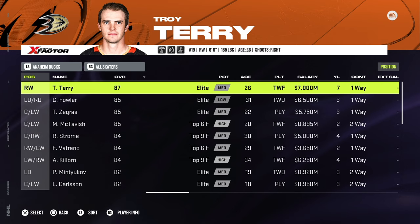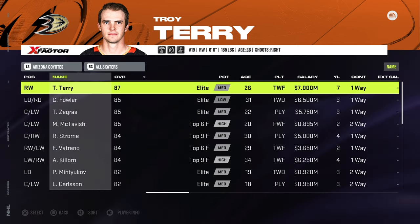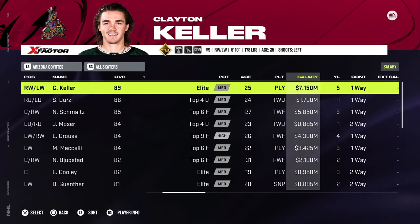No overall changes, no added prospects or anything — these are just salary cap compliance rosters. When I add my other things to it, that's a separate roster — that'll be 'Data Franchise Rosters.' This is 'Data Cap Compliance.' So Anaheim Ducks: no change is necessary. Arizona Coyotes: got to add some salary big time.